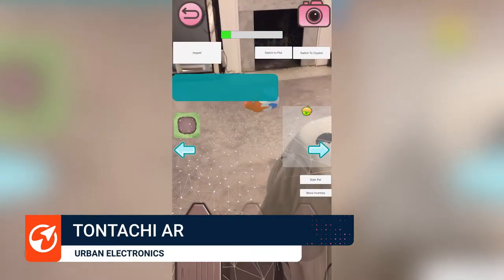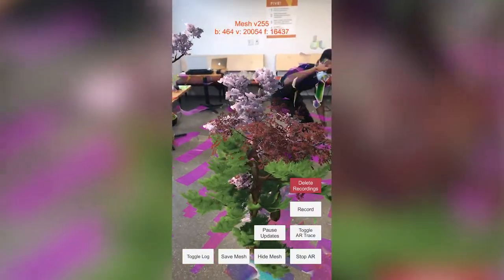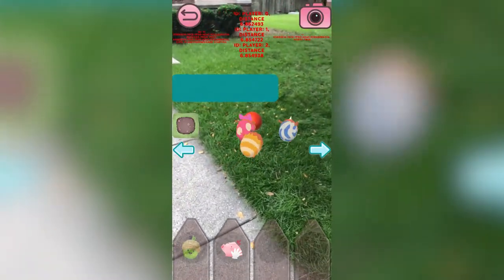We had a pet simulator and our objective was to be able to make a multiplayer race. There's this thing called mock environments within the SDK, and within that, these things called mock meshes. They're so cool — you take your phone, you paint your entire environment, take the file off of the phone, and you can put it into Unity. The room that you mapped shows up right there. Once we got it to work within our pipeline, our workflow, the race came out exactly as we wanted it to.